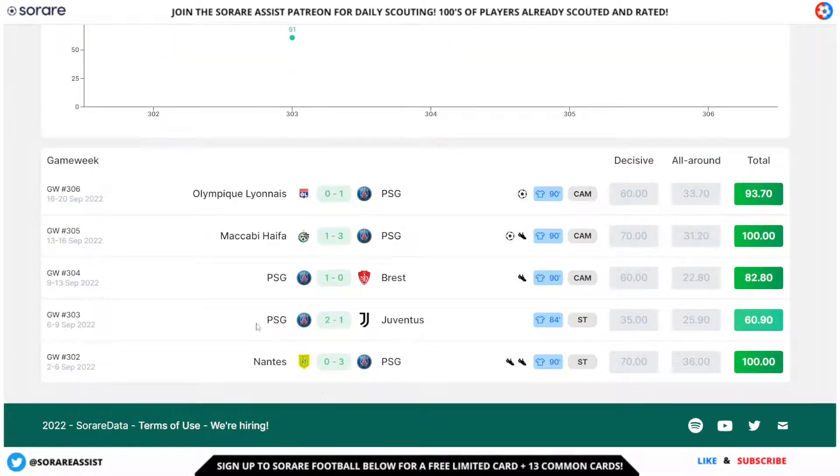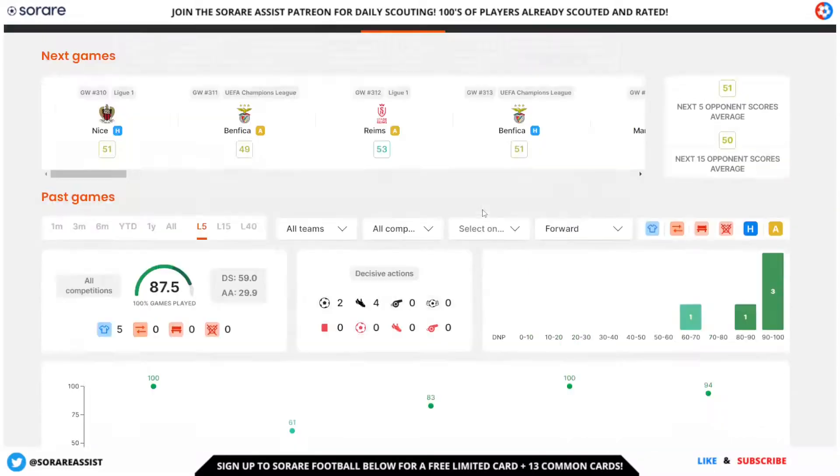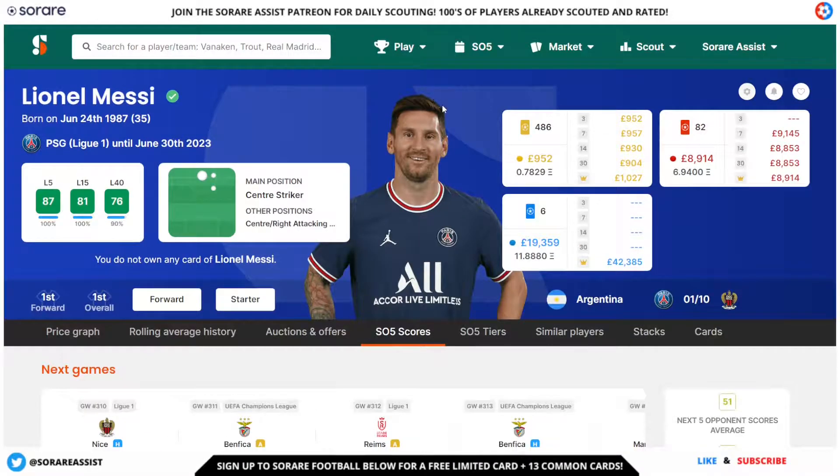Looking at all his scores and games, he's got two assists in one match, an assist against Brest, a goal and assist against Maccabi Haifa in the Champions League, and also a goal in a victory against Lyon away. Some fantastic numbers — the GOAT deserves his spot in the Team of the Month for September.